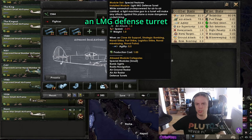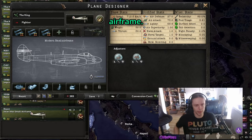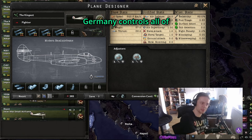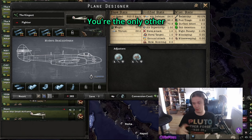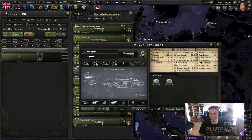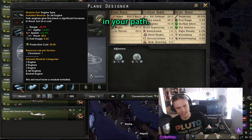I did put in an LMG defense turret, just because that way we have 30 thrust. We also have the King, which is the exact same but with the modern small airframe. And then we have the Kingest — this is a plane you will build if it's 1980, Germany controls all of Europe and Eurasia, you are in America as anarchist Spain, you're the only other person left and you somehow have to conquer the world, and Germany has 40,000 planes. This is the plane to use then — maximum amount of cannon 2s, jet engines, and just crush everything in your path.